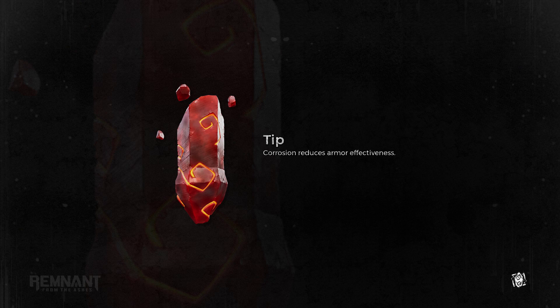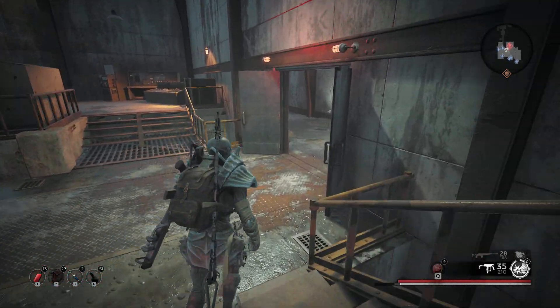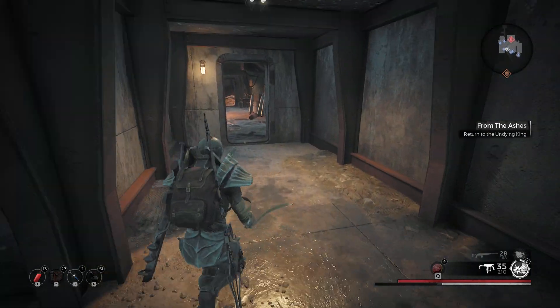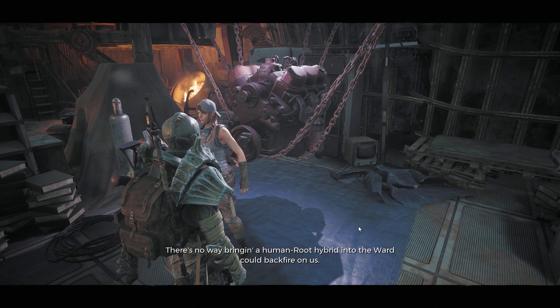To kill them both at the same time, a lot of DPS has to go your way. In the last moment, you have to time it so they both start screaming at the same time, so you can DPS them down very, very quickly before they actually do anything. Because if you kill one too fast, the other one will just scream, even if you cancel the scream. Kind of a hard way to do it.